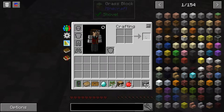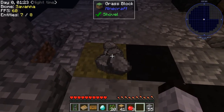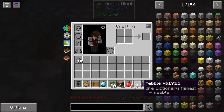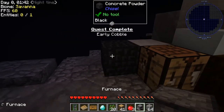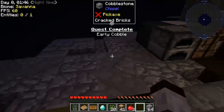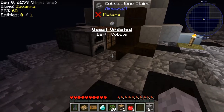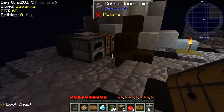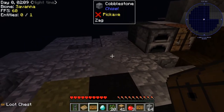We're getting close to 64 cobblestone — 46, 55 — let's jam on the right mouse button and get there. We now have all the cobblestone and some extra. Let's go get a furnace — and now the quest is complete. I'll put the furnace down. We get to go open up the loot chest for the reward. Let's claim the first one — done, just like that.